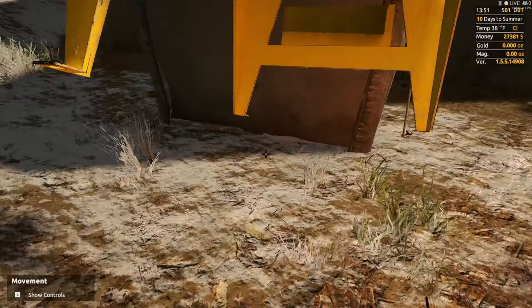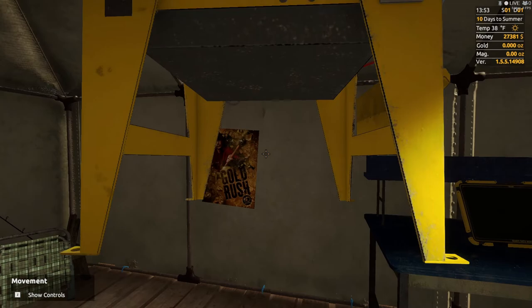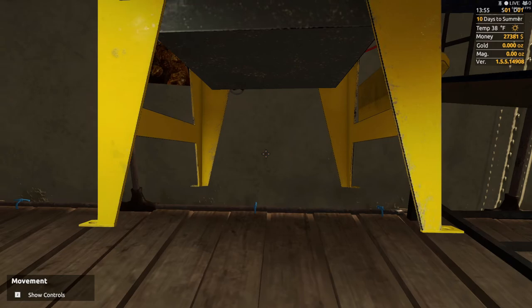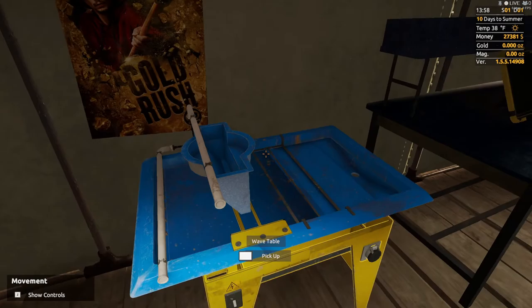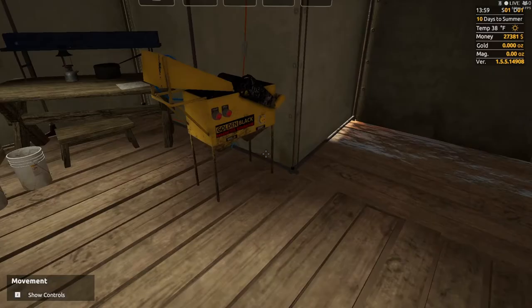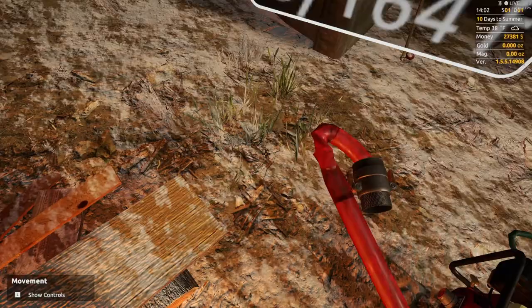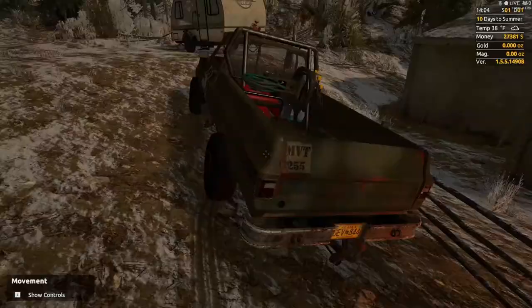We'll use the gold table. I want this facing me with the switch facing me. I'm going to put this as close as we can to the back, stand up, and just push it there we go - now it's up against the wall. We still have access to what we need and it's out of the way with lots of room. I'm going to go ahead and grab the red hose - this gets connected to this pump, connected to the side.